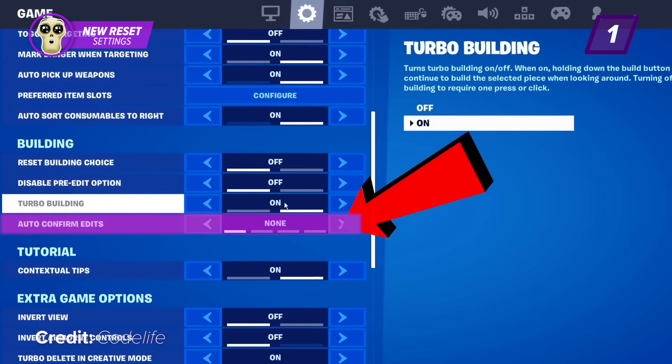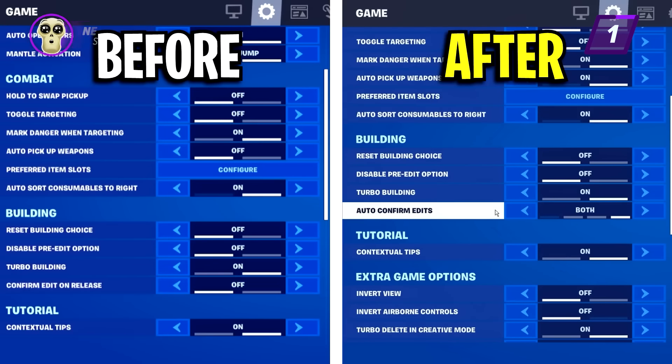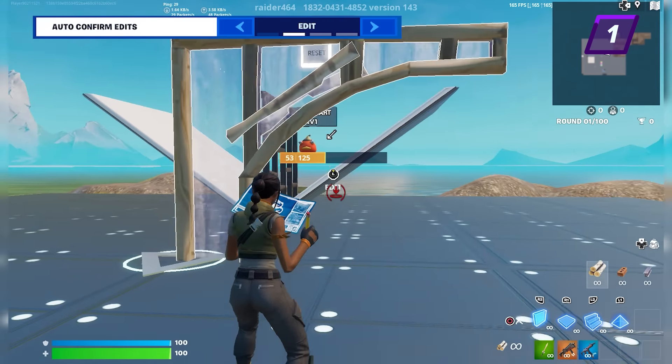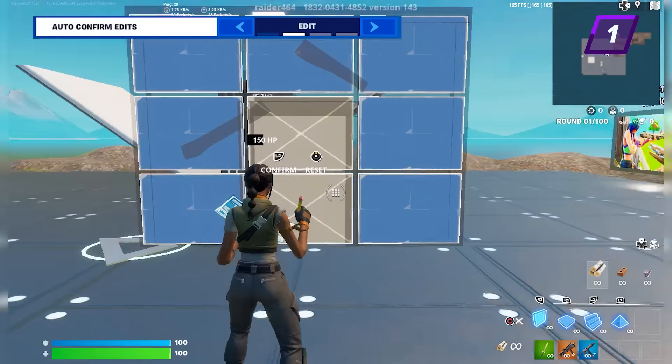With Fortnite's latest update came one of the best new settings for controller players that we've seen in a long time. This new setting is an add-on to the setting 'Edit on Release' and is now known as Auto Confirm Edits. There are four options that come with this setting: none, edit, reset, and both. If you have this option on 'edit,' it eliminates one step of editing — your confirm — and as soon as you finish selecting your edit it will confirm for you, which is known as Edit on Release.